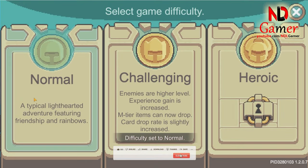First, set your mode to normal. The reason is to select Fatebound because equipment in normal mode only has one Fatebound.